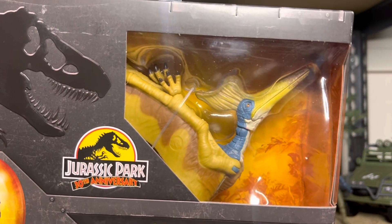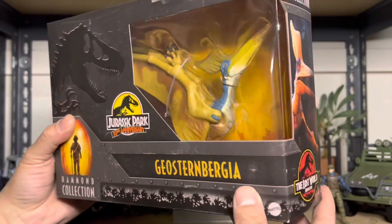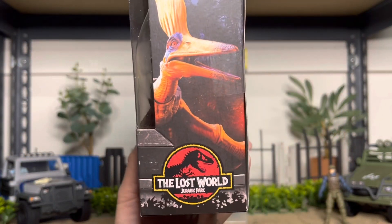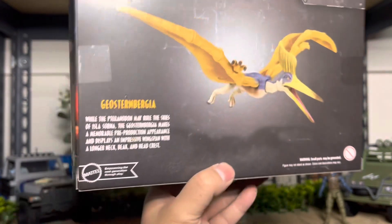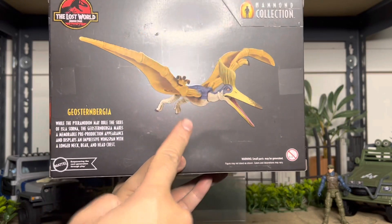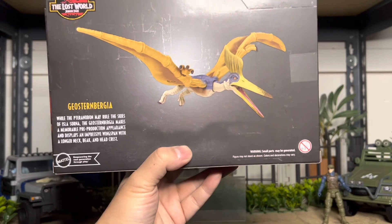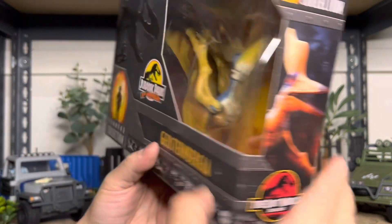Pretty cool, really. Enjoy the color — really reminds me of the one from Hasbro we had. Looks like the maquette. And it does not have the photo of the actual dinosaur because it wasn't in the Lost World. So that's pretty cool. Let's open it and check it out.